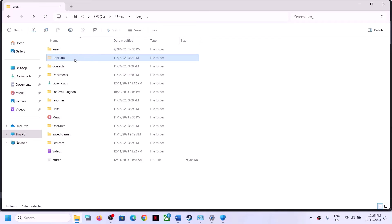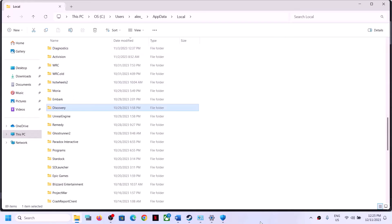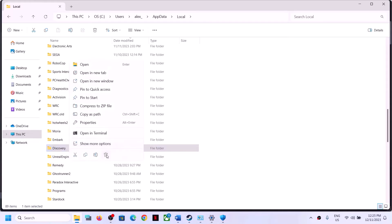Open the AppData folder, then open the Local folder, then open the Discovery folder. Inside the Discovery folder you will see config files. You can delete the entire Discovery folder. Note: deleting the Discovery folder will cause you to lose all game progress and saved settings. If you agree, right-click and click Delete.